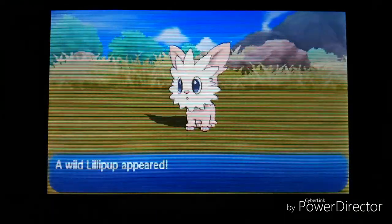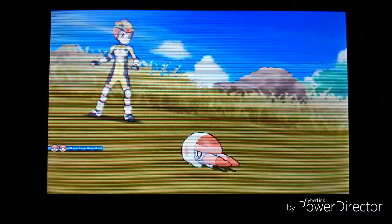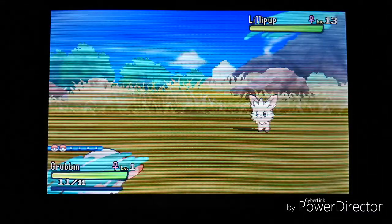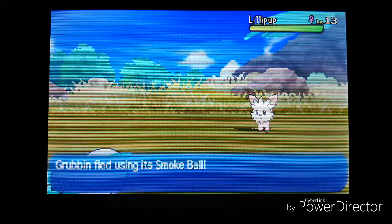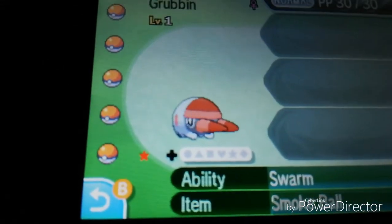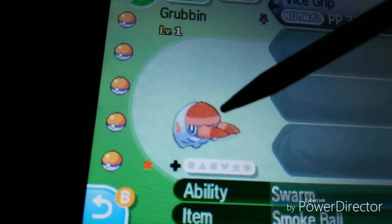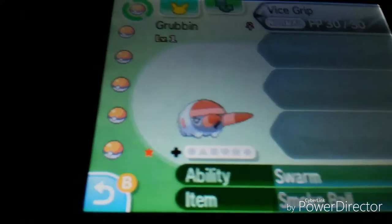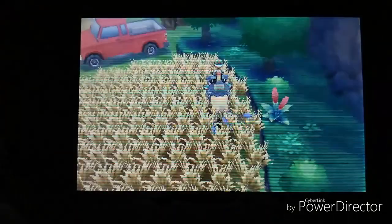Here's a normal Lillipup and my shiny Grubbin. I'm going to show you the summary — its nature is Brave. Here's the shiny Grubbin, it looks so awesome. Like I said, I'm going to evolve it into Vikavolt. I'm not sure if Brave is a good nature.